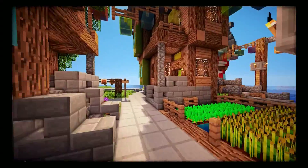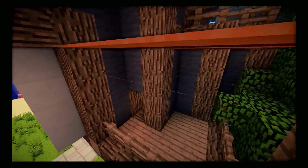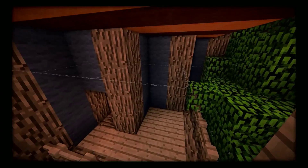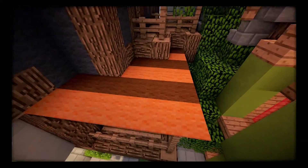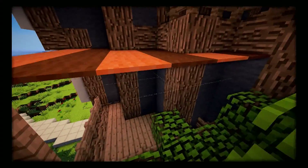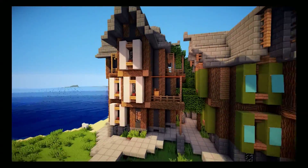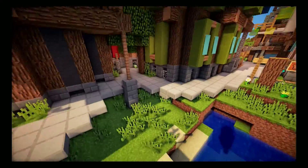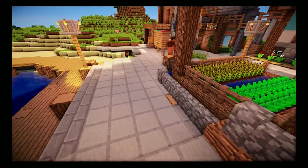Another covering technique: place string underneath, which is really small and hard to see, then put carpet over it. That looks really cool too. That gives you a little covered deck area.